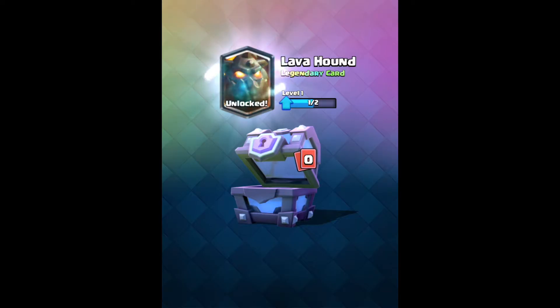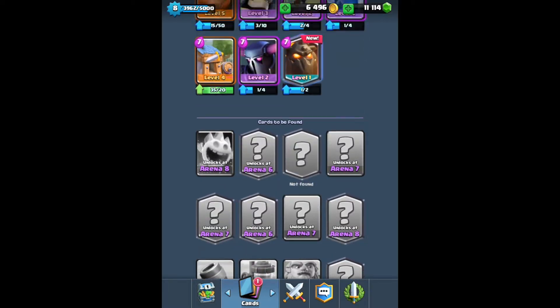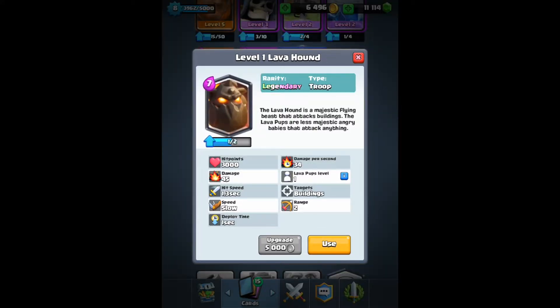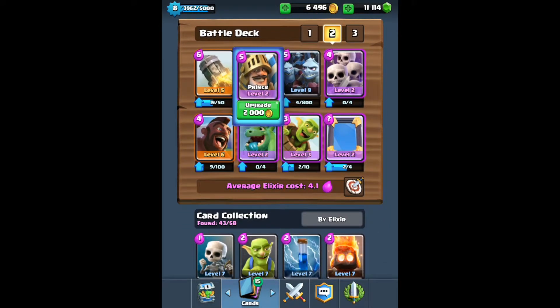It's my first legendary ever! Oh my goodness, I got the Lava Hound! Oh my goodness, I think I'm panicking. Oh my god. That was looking like kind of a bad chest but it pulled it out at the last couple. It pulled it out!